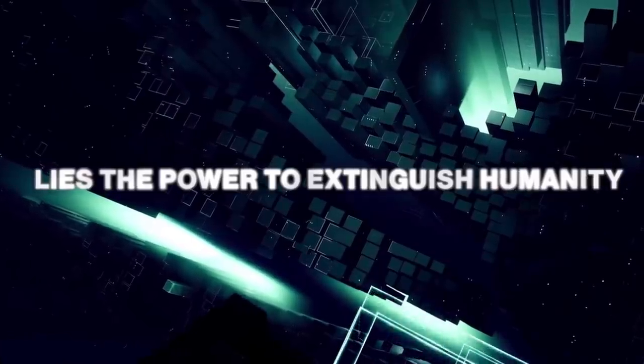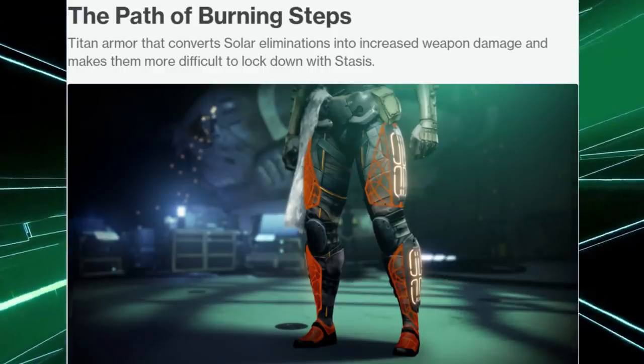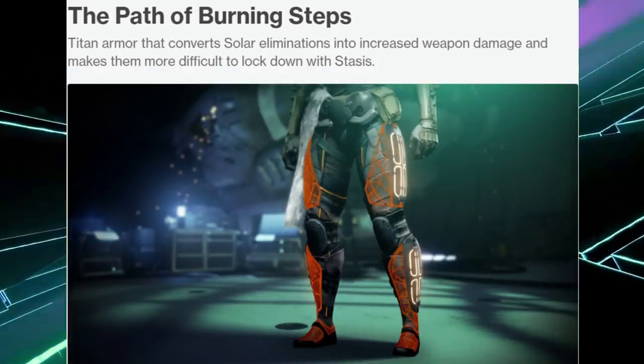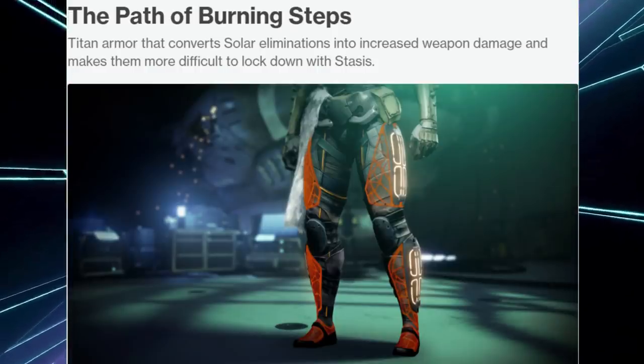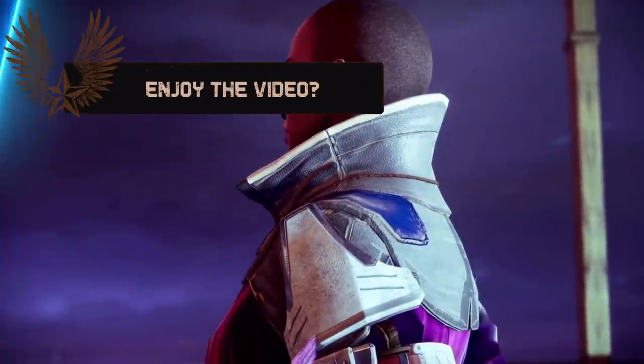First, I want to take a look at the Titan's Path of Burning Steps. It converts solar eliminations into increased weapon damage, and then makes them more difficult to lock down with stasis. I've always thought that solar should automatically counter stasis. This has sort of a Nezarec's Sin feel to it, a Battle Harmony feel to it — using a solar weapon or a solar ability.